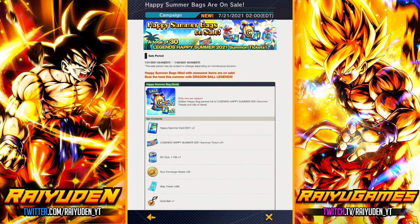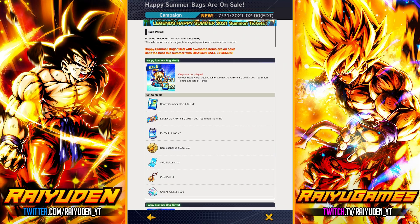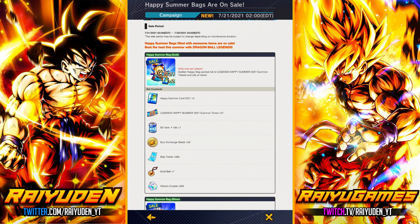What's going on, you fam? Ryudan here. So as part of our update, we got Happy Summer Bags. This is rather surprising. The last time I remember something like this is around New Year's. I remember I did some analysis about these bags, which were pretty high value. I do like what the Happy Summer cards provide — it basically works just like the Super Chrono Crystal in that you can exchange it for a Multi-Z Power or Skip Tickets, Energy, all that other good stuff.